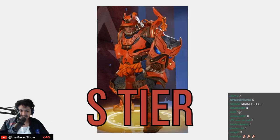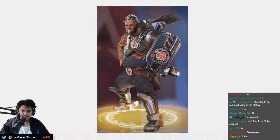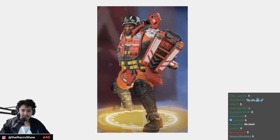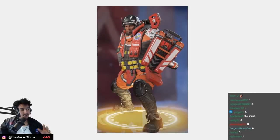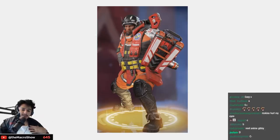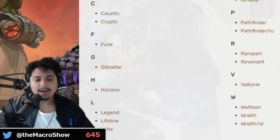Samurai Gibby makes me so happy — S tier, S for samurai. This is another reskin — B tier, it's fine. The Genesis collection one shows some more backstory for Gibby since he was a guy who saved lives — I respect that, I love the skin — A tier.